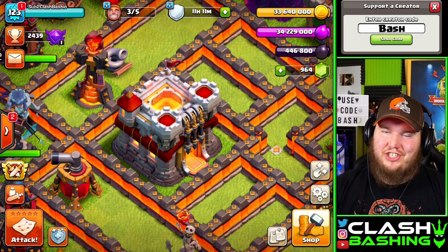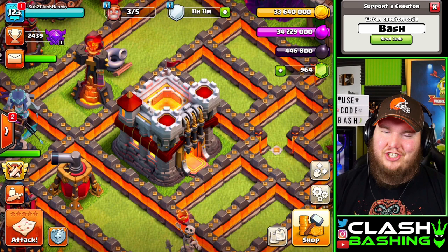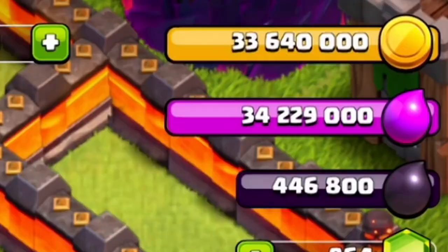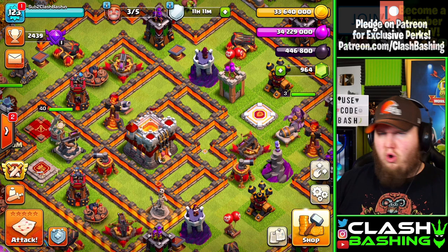Welcome back to the channel for another Clash of Clans video. We're on Town Hall 11 and we got a ton of loot to spend — 33 million gold, 34 million elixir, and 440,000 dark elixir. We got this from the gold pass last season; the season bank ended and gave us 25 million gold, 25 million elixir, and 250,000 dark elixir.